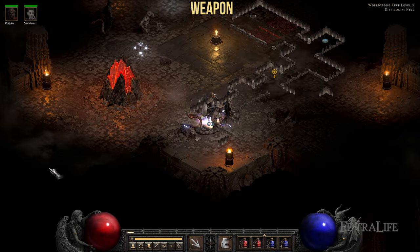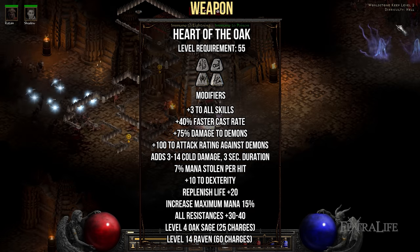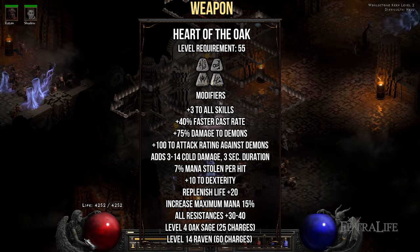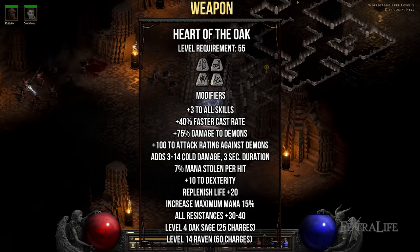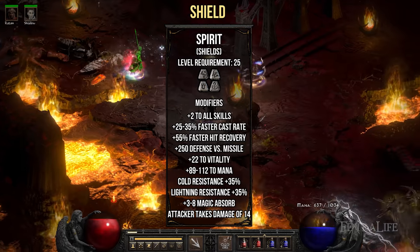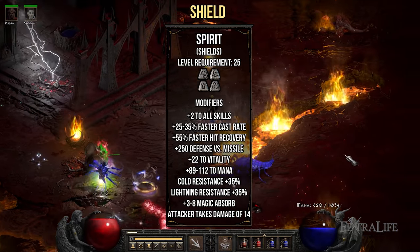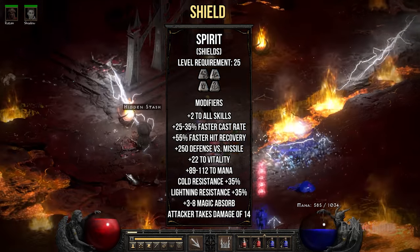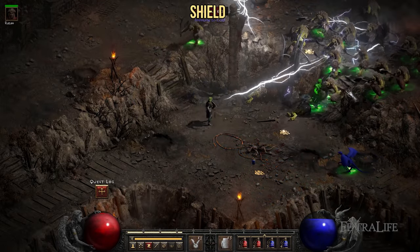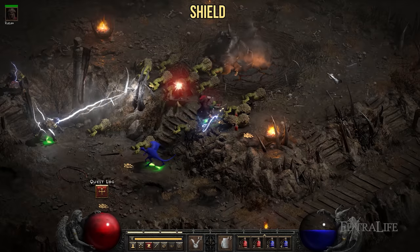For weapons, you want the Heart of the Oak runeword, which provides plus 3 to all skills as well as all resistances. If you have Enigma equipped, the faster cast rate will greatly increase the speed at which you can use teleport. For your shield, you'll want to use the Spirit runeword, which provides plus 2 to all skills and 25-35% faster cast rate, as well as elemental resistances, faster hit recovery, and vitality. If you're having trouble finding a 4-slot shield, just find a Monarch shield — which can usually be found at the start of Hell difficulty — and take it to Larzak after completing the Siege of Harrogath quest.